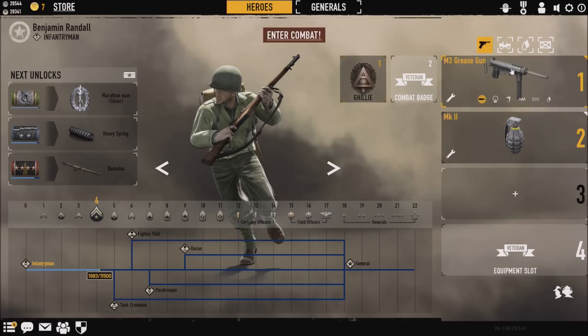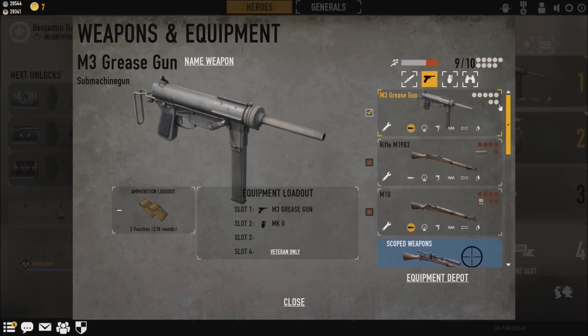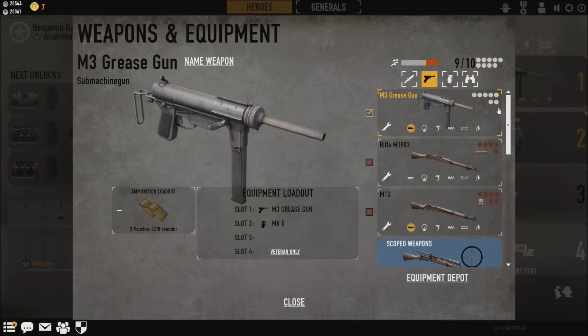Well, basically you need to go into your weapons and as you can see down here we have the Thompson submachine gun. You need to find another submachine gun in this list. So if we go back to the top, as you can see there is the M3 Grease Gun submachine gun. This is the only other submachine gun in the American list for your weapons when you first start out. So basically what you are going to want to do is use this gun — once you unlock it, because obviously you will unlock this before you get to the Thompson.